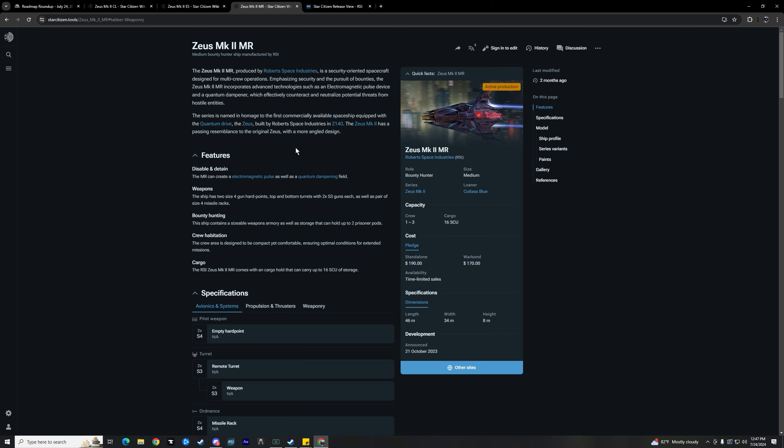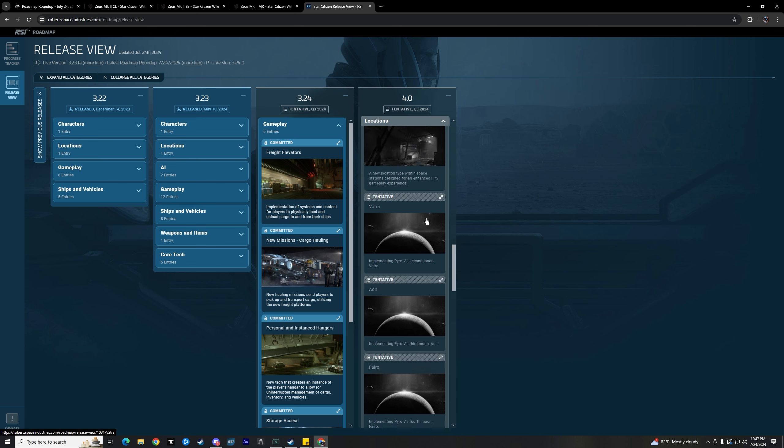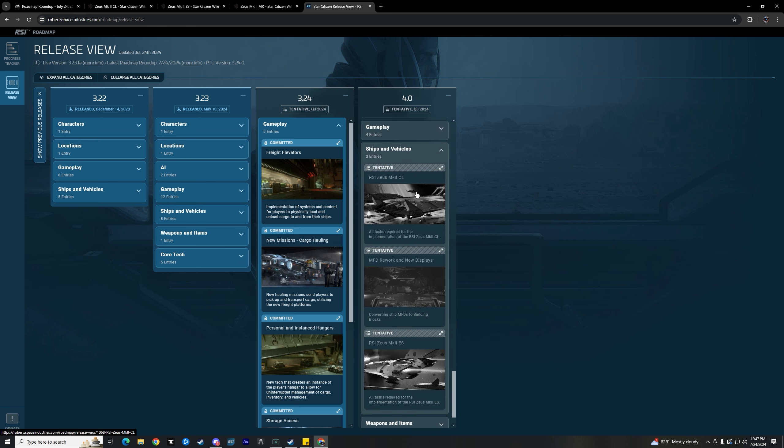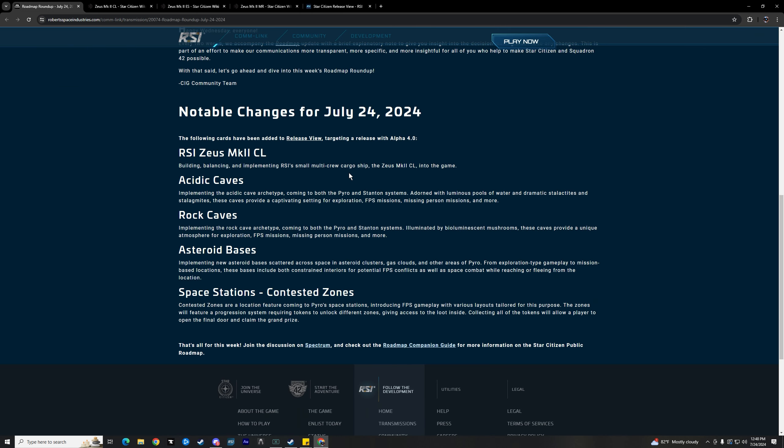You won't just need to have the Mantis out there if you want to use the EMP or quantum dampening, and you won't need a second person like in the Tares. As a space dorito fan, I approve — it's got some cool functionality. However, we don't know exactly what's going on; it's not on the release view. We just have the two other Zeuses for 4.0 with the CL and the ES — not sure when the MR is actually going to show up.